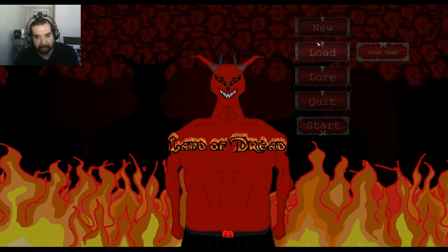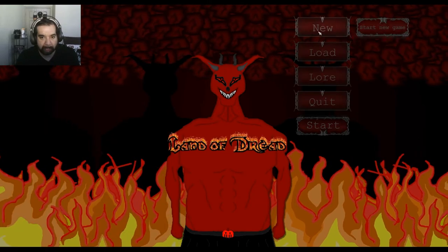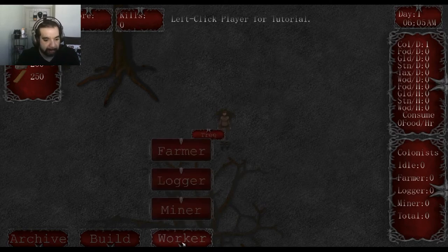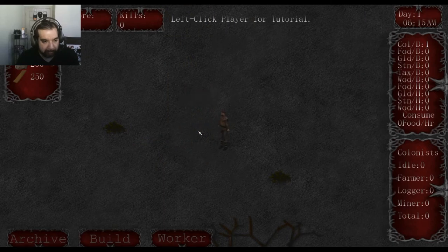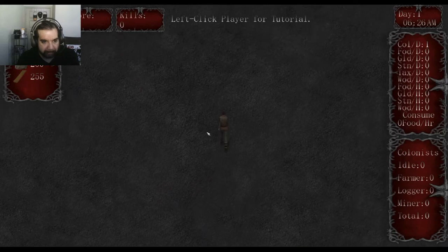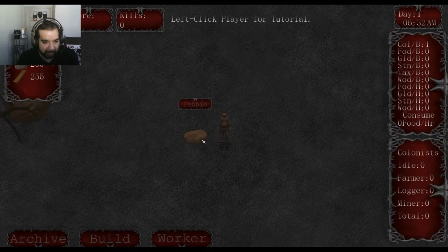Let's just get into the game. You've got your worker — you can mine, log, farm. Go over to a tree and it gives you some wood. You've got food, gold, stones, and wood shown up top. You go around gathering resources. There's no map, so when you build something you've got to either find it or try to remember where it is.